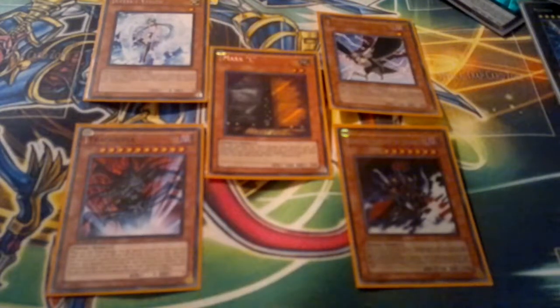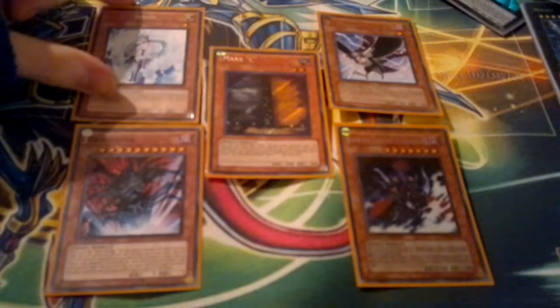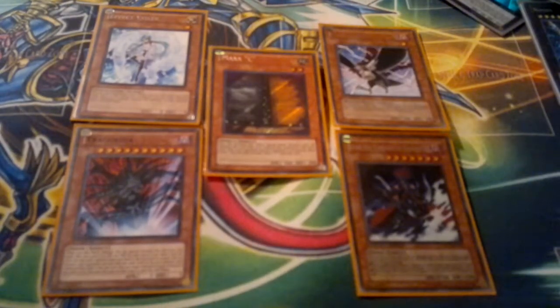What's up guys, Terex here, with a little discussion video about hand traps, which are pretty popular right now. People playing hand traps all the time — Maxi to counter Venus and Must Reborn and Agents generally, and of course Plants, because they can go for a lot of cards.